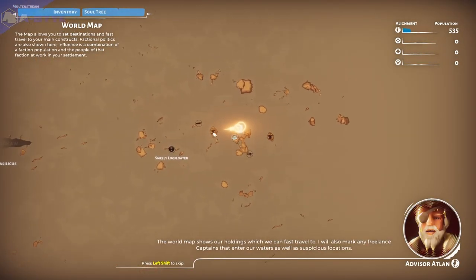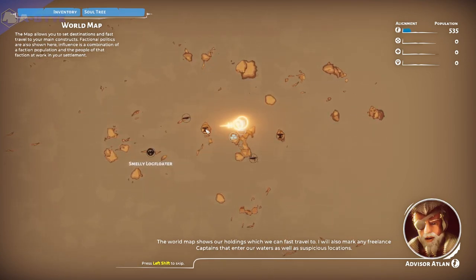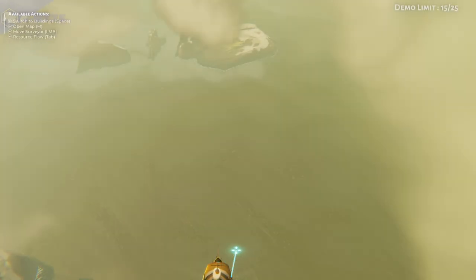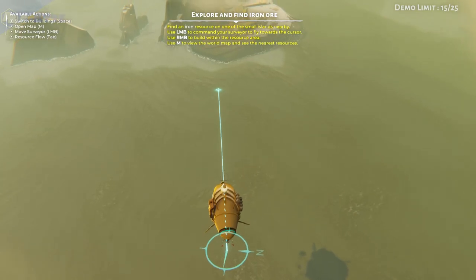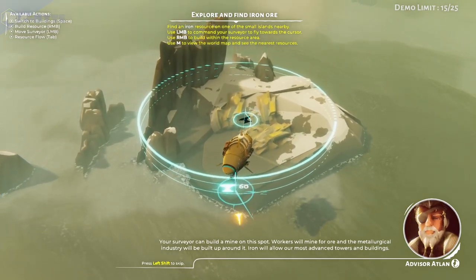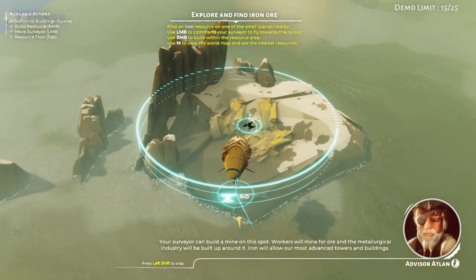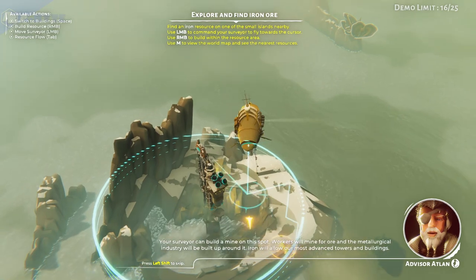The world map shows our holdings, which we can fast travel to. I will also mark any freelance captains that enter our waters, as well as suspicious locations. Your Surveyor can build a mine on this spot. Workers will mine for ore, and the metallurgical industry will be built up around it. Iron will allow our most advanced towers and buildings.